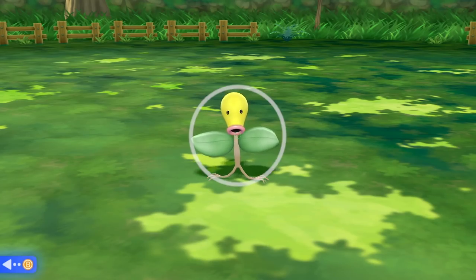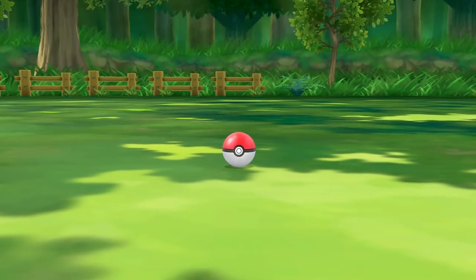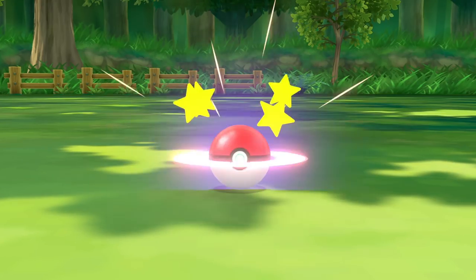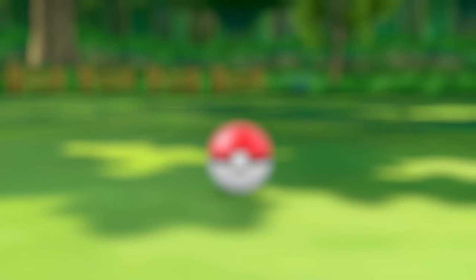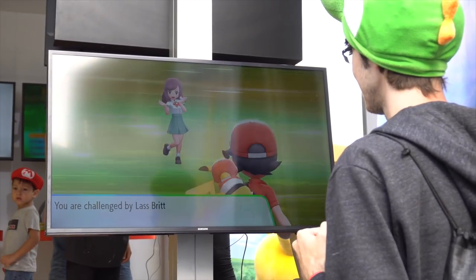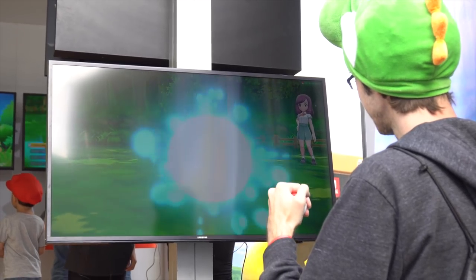The Pokeball accessory isn't just for capturing Pokemon though — it's a full-on controller for the game. The middle of the Pokeball is an analog stick with a button on it, and at the very top is another button, giving you all the controls you need to play Pokemon Let's Go. The HD rumble and the speaker in the controller creates vibrations and Pokemon calls that make it feel like there's actually a Pokemon inside.